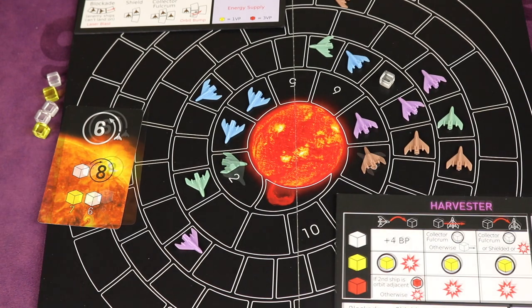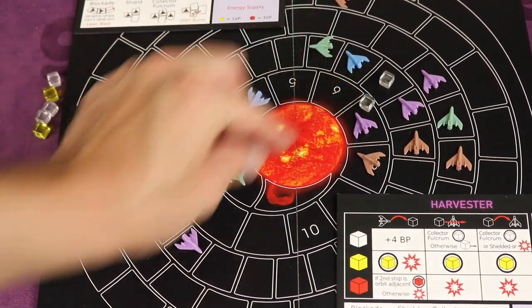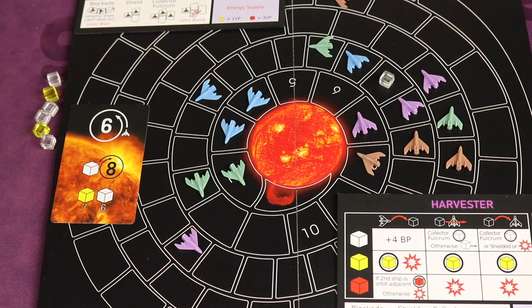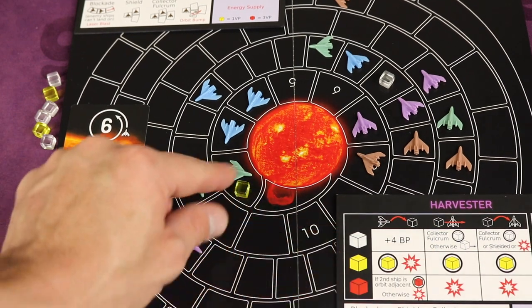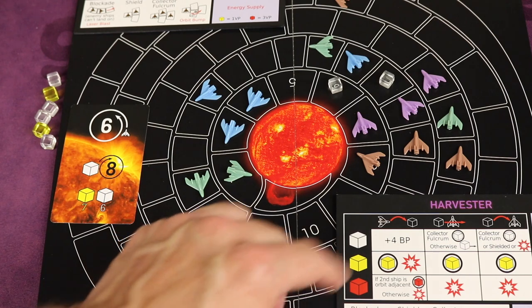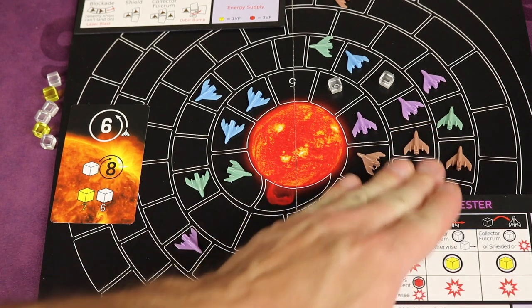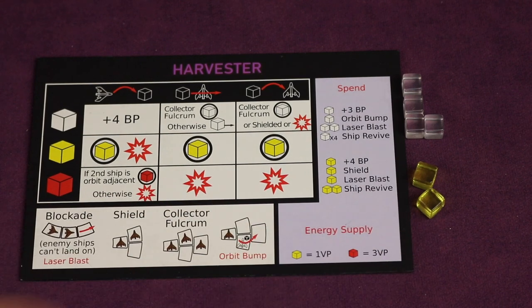Now we add the new star card bursts. A clear one goes eight spaces and as soon as it reaches our collector fulcrum, we collect it. Then a yellow one going seven passes through a green ship — since it's a single ship and a yellow going through, that green player collects it. A final clear one going six passes through some single ships that aren't in collector fulcrum and stops there. That shows how strategies play out — we had a great turn because now look at all the energy bursts we have to spend on cool abilities or save for points at the end. So that gives you a good idea of the strategies you think about as you play the game.